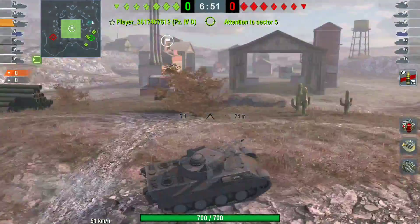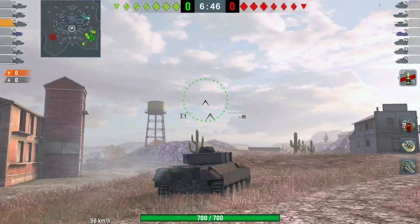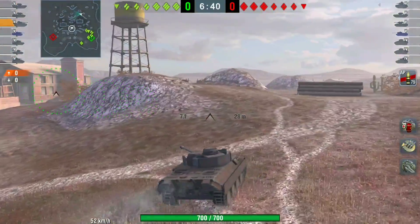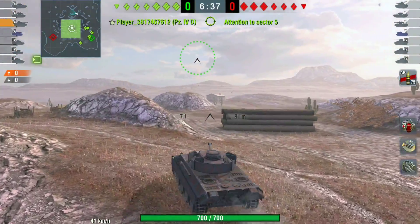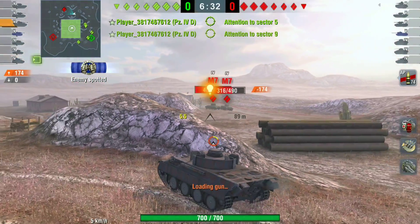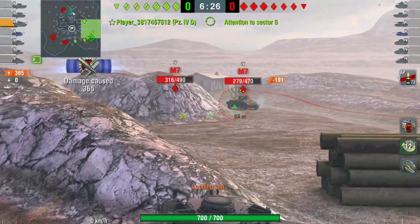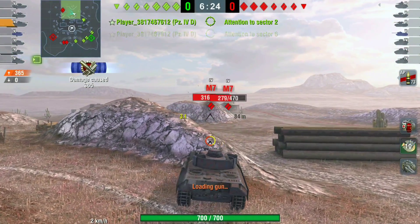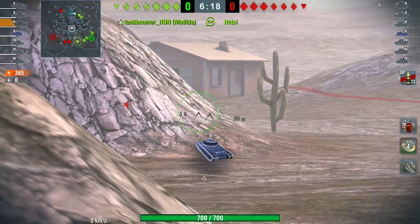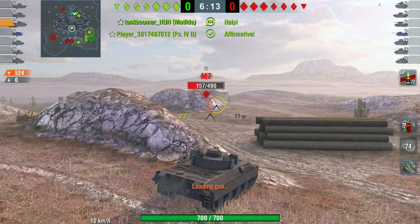Copperfield is a map I love in lower tier — you see it quite often because there are only a few maps to choose from. I always love going this side in mediums; in heavies you kind of have to go the other side. We have three mediums and the enemy has three mediums. At the moment I'm up here alone with a couple of tanks behind me and two M7s in front. We get that shot off — nice shot — bringing one down to a one-shot.